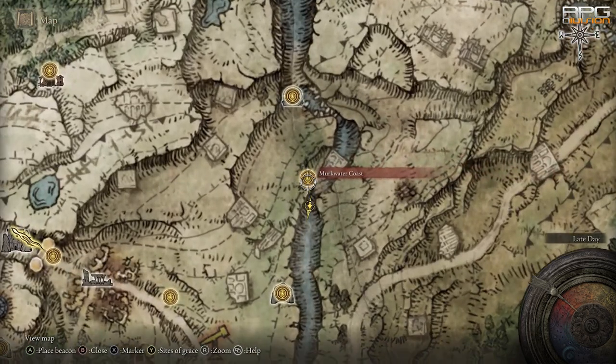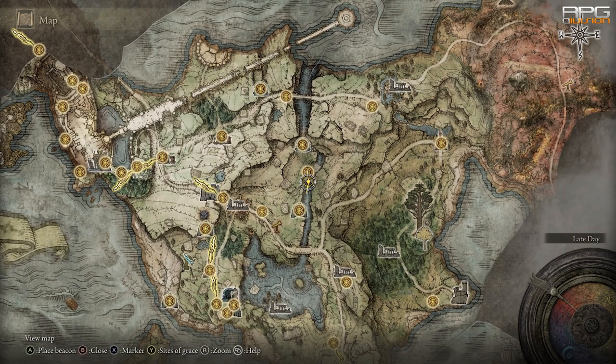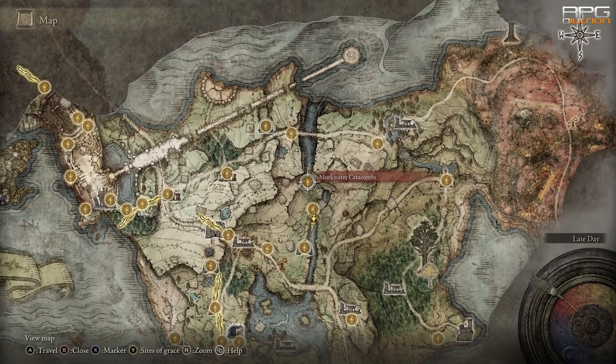A quick guide on where to find Battlehammer early on in the game. Go to the ravine that is north of the swamp where the dragon is. There's going to be a cave called Mercwater Catacombs.